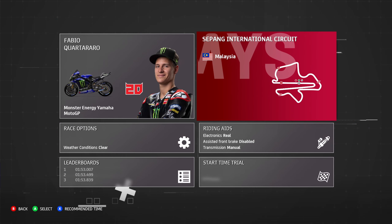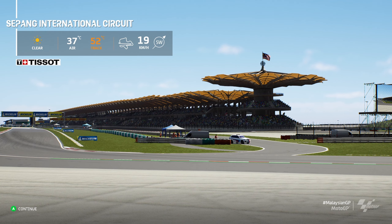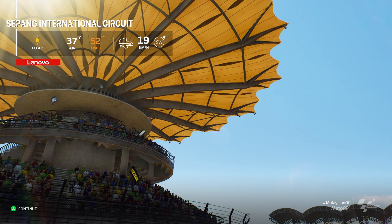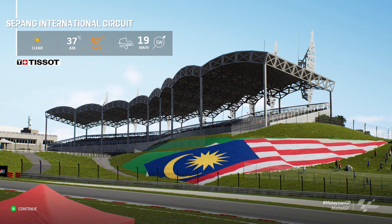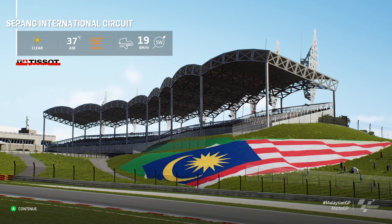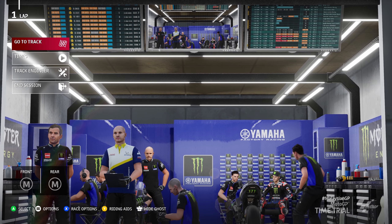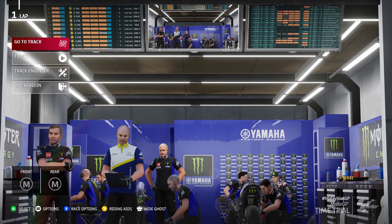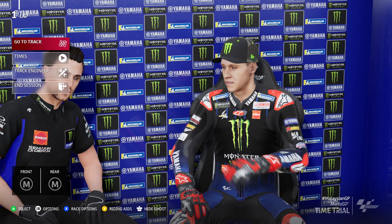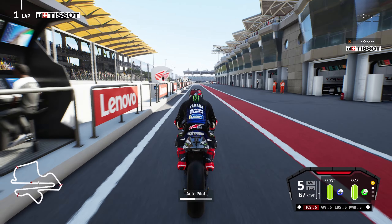Heading down to the track to experience the physics of this game. I'm actually surprised the game doesn't look graphically as nice as I expected. Coming back a couple of years, you notice the lighting isn't as realistic and the colours are really popping in an unrealistic way — almost like the saturation is set wrong. The cutscene face models are the old version too; Fabio looks quite different from how he does today.